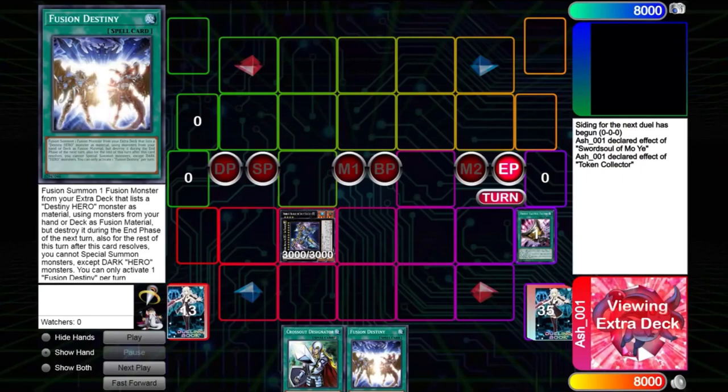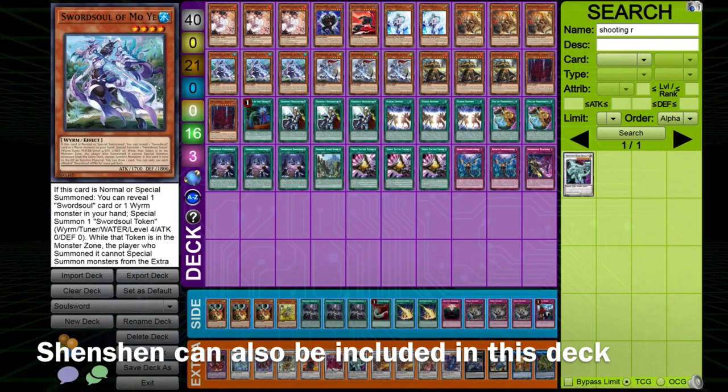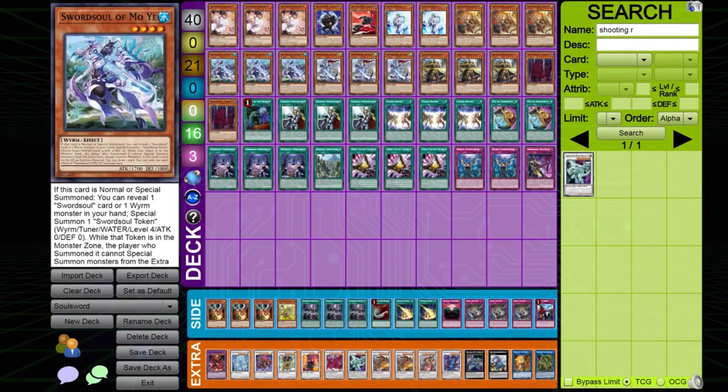You can also use stuff like Cross Out or Fusion Destiny to play around it. Fusion Destiny gives you an extra Enforcer — Enforcer is a negate, it's better than nothing, and that's how you would play against Cross Out. In the extra deck you have Baxia, Ruddy Rose Dragon, and stuff like that to get rid of Token Collector from the side deck after you got rid of it from the field. You can also include Shenshan in the deck if you'd like — it's an additional tech the deck can run.